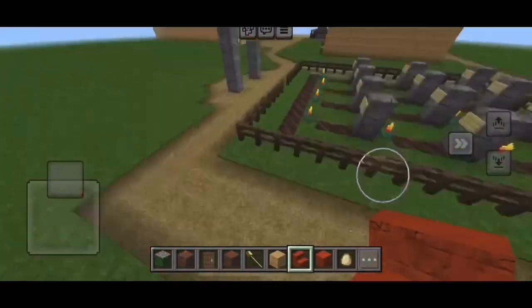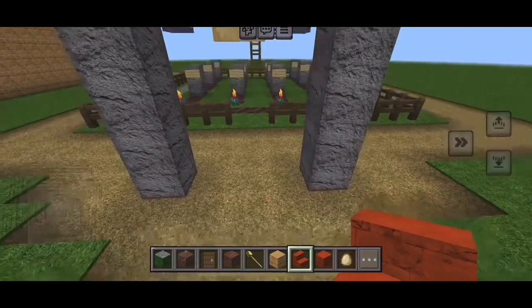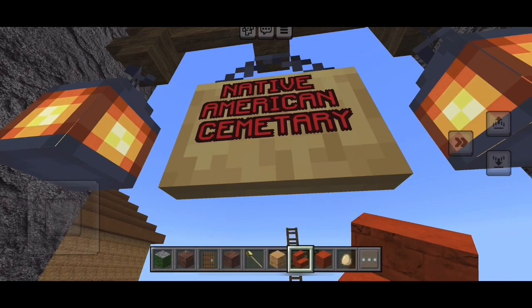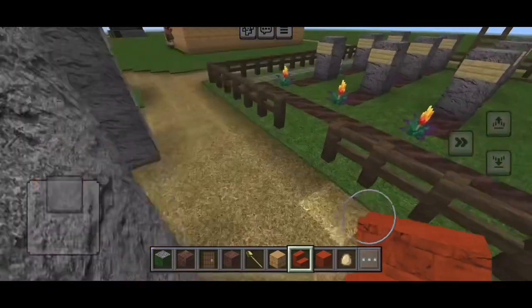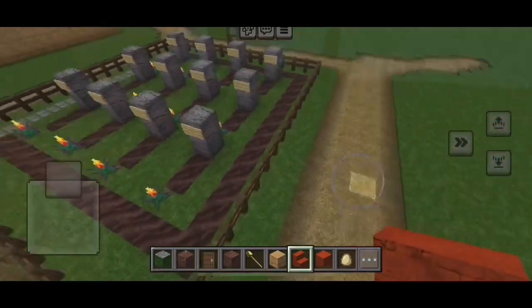This is the graveyard area and I named it and bolded it. It's called the Native American Cemetery, and this is where all the Native Americans — also called American Indians — were placed in the cemetery when they died.